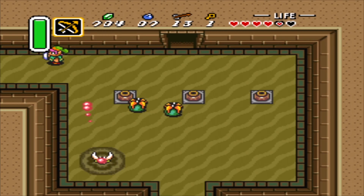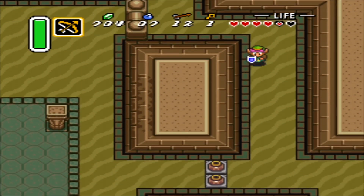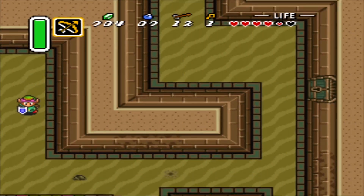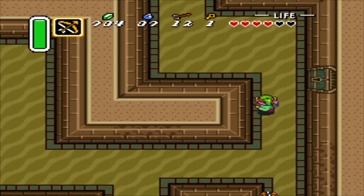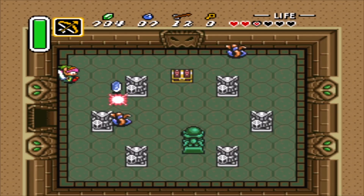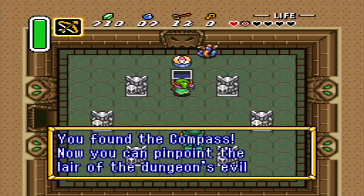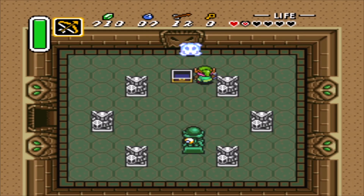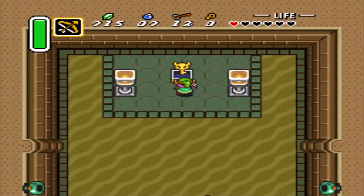Should be a locked door. There it is. Nice, not bad. Now let's open the key here. We got the compass. Nice.